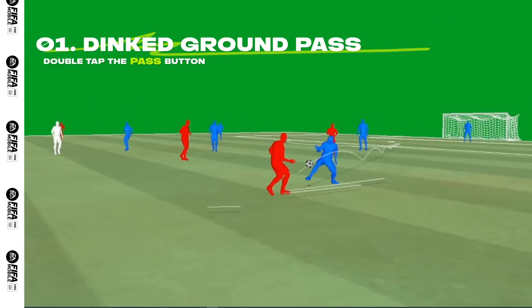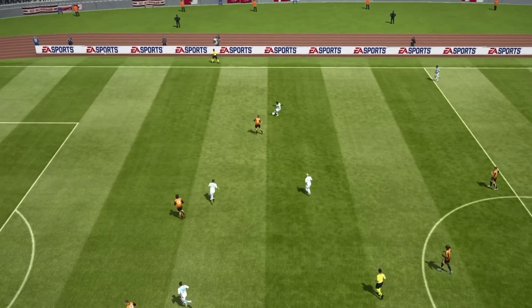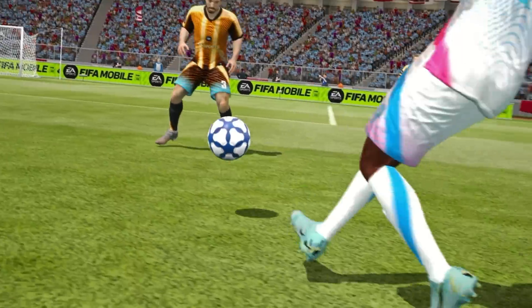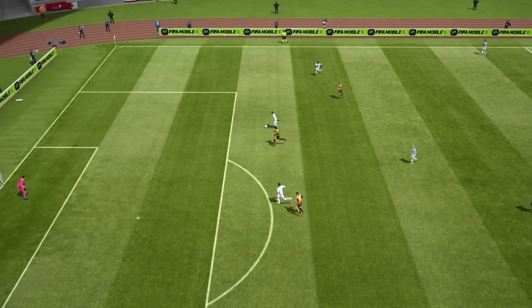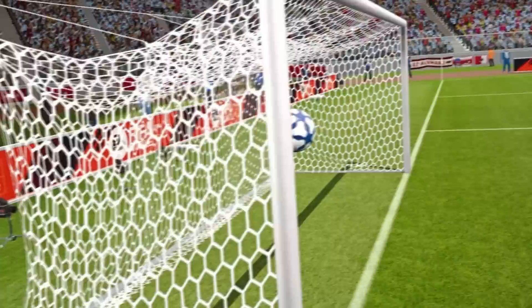Previously, when trying to make a ground or ground through pass, they would often get intercepted by nearby defenders. This is why we're introducing the Dink Passes to FIFA Mobile, allowing you to be more successful from close to mid-range. The Dink Ground Pass is slightly more elevated, making it much harder for defenders to predict and launch the appropriate tackle or block.